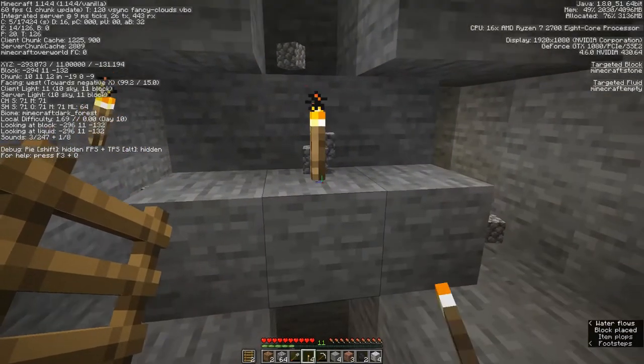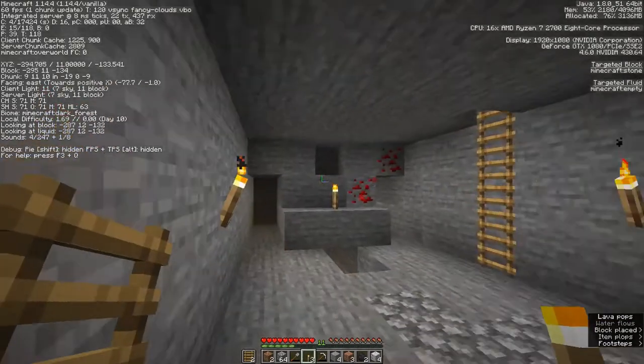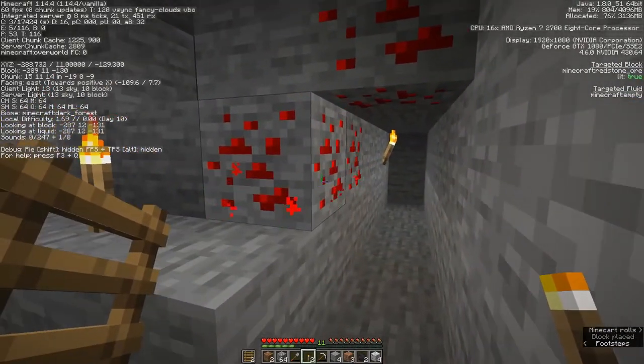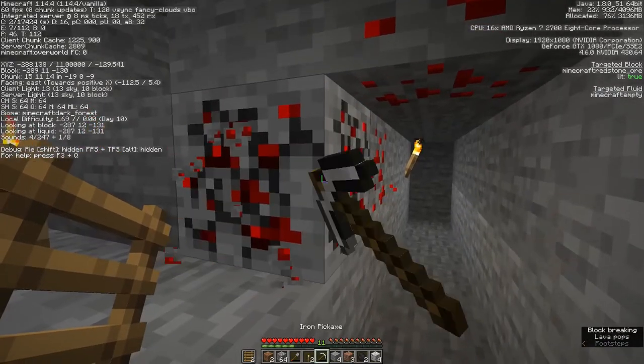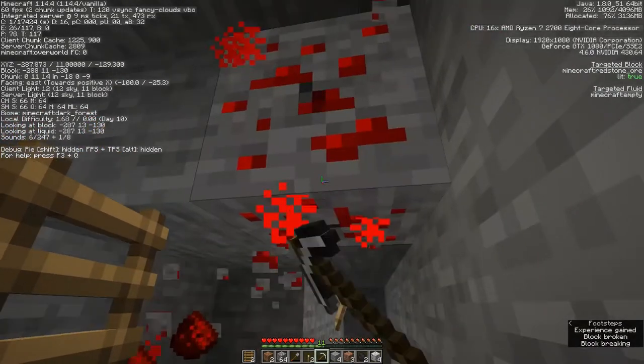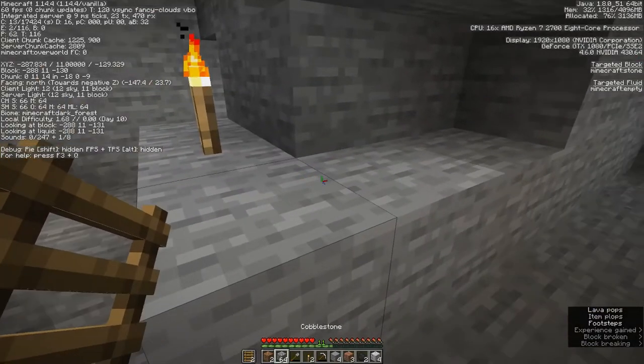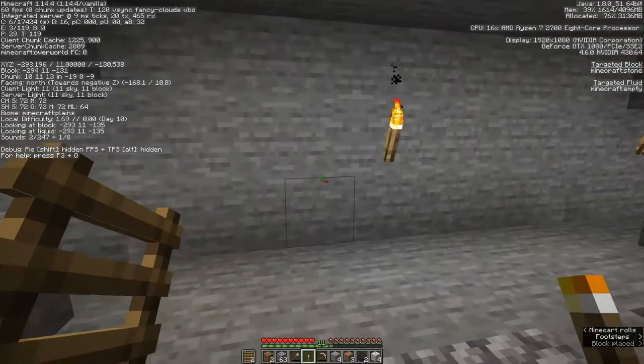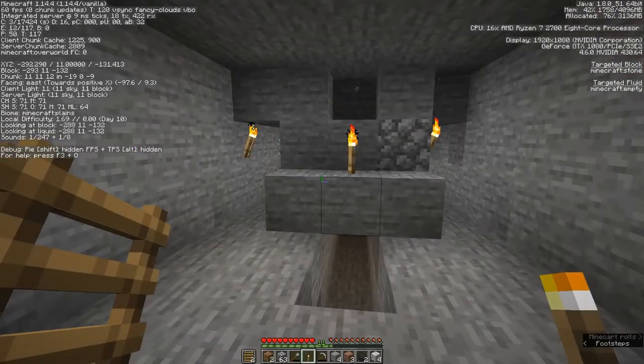We can go ahead and light these up a little bit, always putting torches on the left side as we start new branches so we can see where we've been. In this case we have some redstone here so I'm going to mine that out. Because one of those is actually a torch block, we'll go ahead and put it back and refill it.